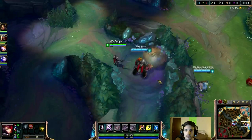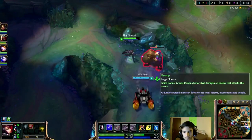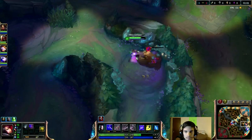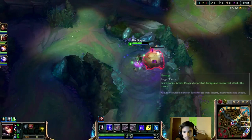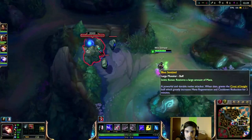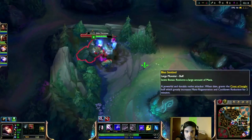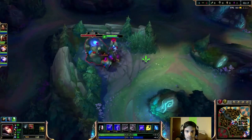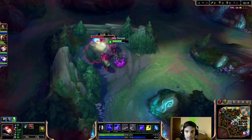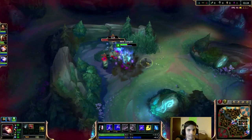Another thing you can do is swap out your magic resist blues and change those out for attack speed. The attack speed makes your clear a little bit faster. The only reason I wouldn't do it is if the enemy team has a lot of AP. It's up to you — for me I prefer to have the magic resist. I just like the tankiness end game; it gives you a little bit more survivability and helps you not get bursted down.